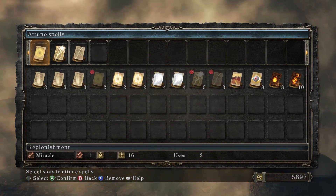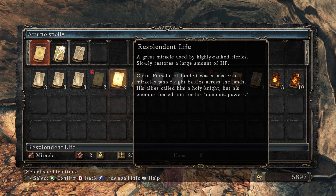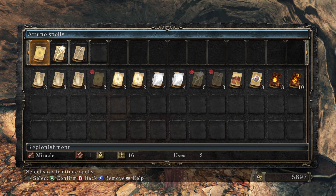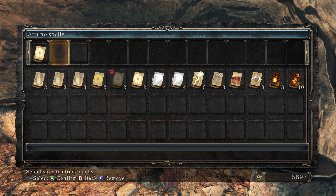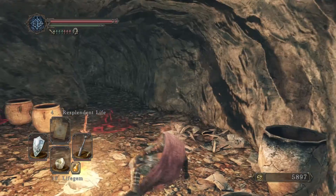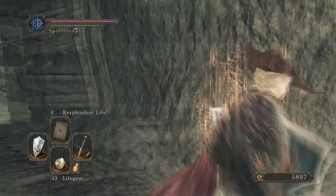Let us attune some spells here. Splendid life — great miracle used by highly linked clerics, slowly restores a large amount of HP gradually. Let us drop everything for now. Why don't I take multiple casts of splendid life — that uses up all my slots. Get rid of lightning bolt for that. Lightning bolt has some long-range uses, but we're going to give splendid life a try, see how it works. We will get back to lightning spear, but hopefully if I can get a second copy of it, that'd be very nice.